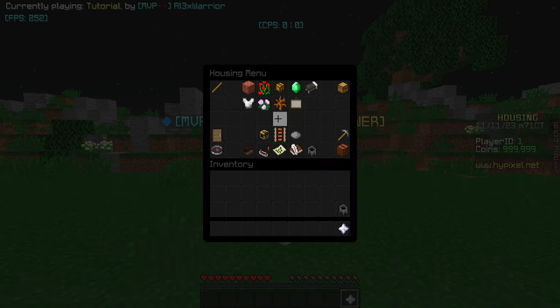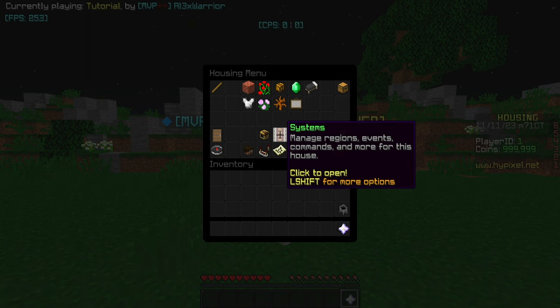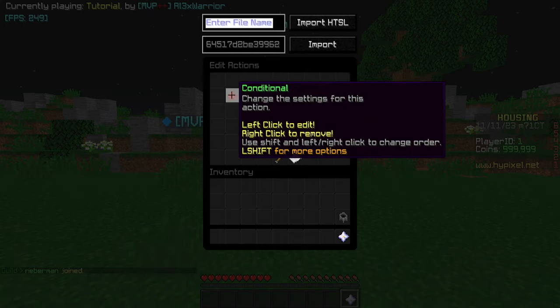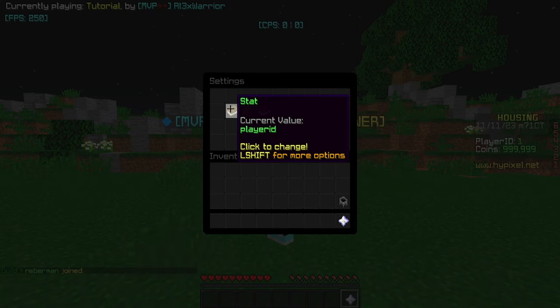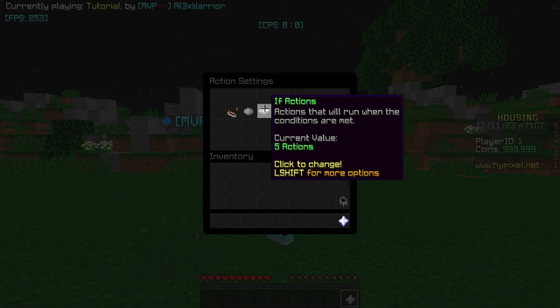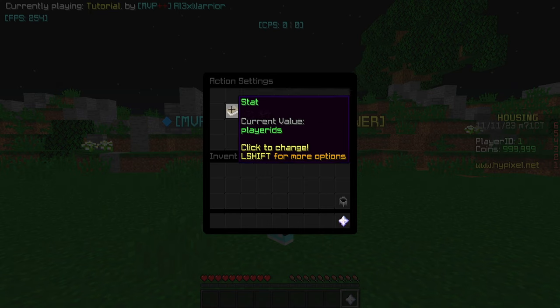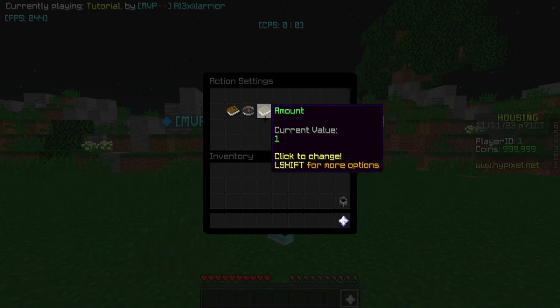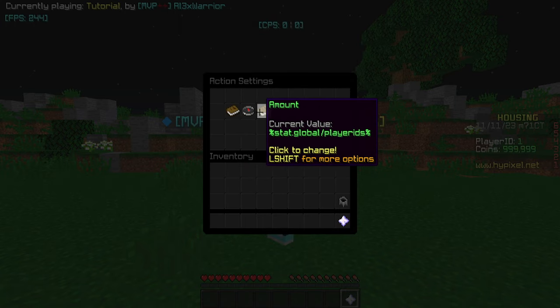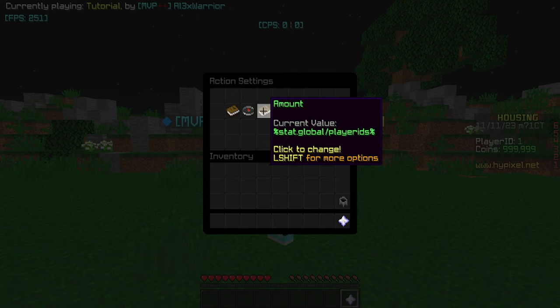Go to the housing menu — this is based on the new update. Go to Systems, then Event Actions, then Player Join. Put one conditional. Inside this conditional, check if the player stat Player ID is equal to zero. This means they're joining for the first time and don't have a player ID set up. In the if actions, increase the global stat Player IDs by one. Then set the player stat Player ID equal to that global stat using stat.global/playerIDs in percent signs.